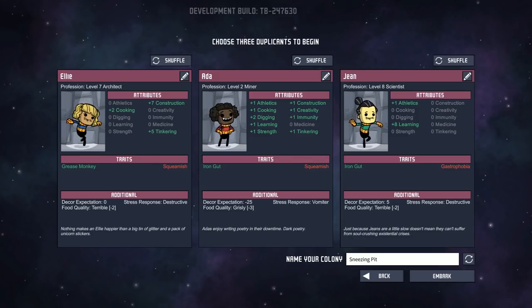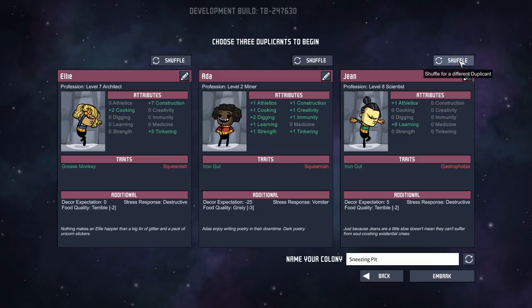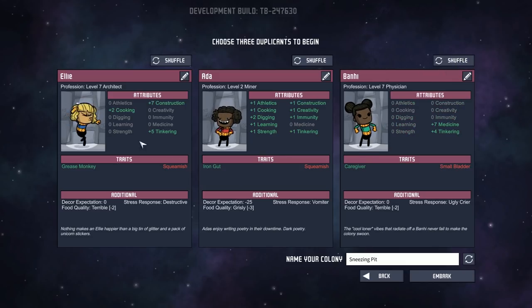We are playing some more Oxygen Not Included. I've clicked new game — you start by picking your three duplicants, the three people who are going to make up the start of our colony. You can press shuffle in the top right to change and get a random different person. I already picked out these first two with a little shuffling before the episode started just to save time. This can be me — I am of course a beautiful blonde IRL. Not really, but would love to be. And then this can be Nick as well.